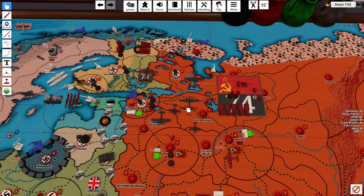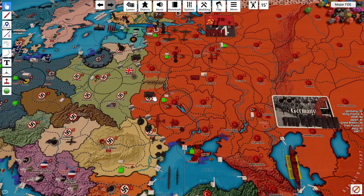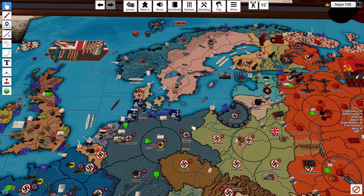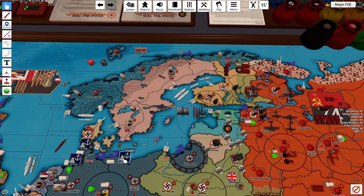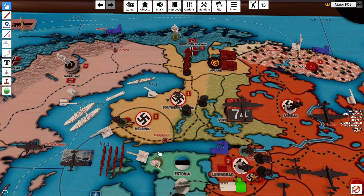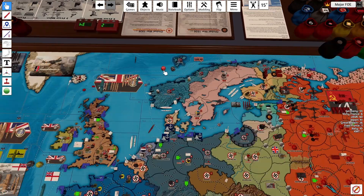This is all non-combat. I think all the combats are done. On to non-combat movements. The infantry and artillery in Helsinki will move to southern Finland. The sub in A20 will move 1 to A16, 2 to A3, and 3 to A5.